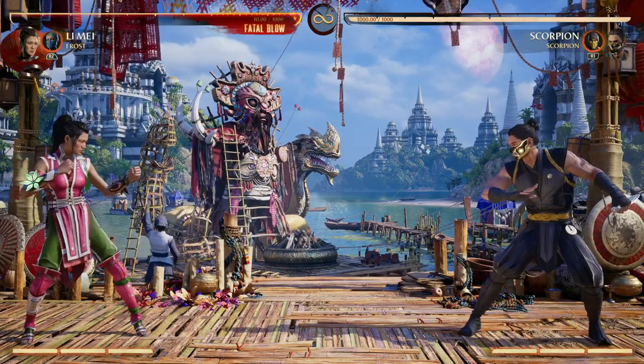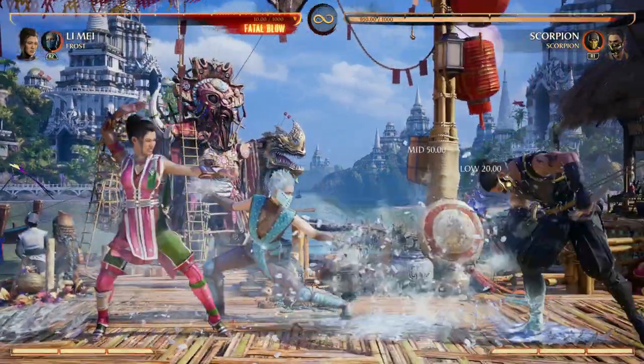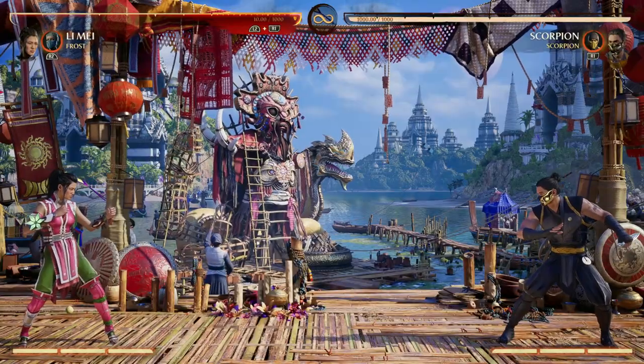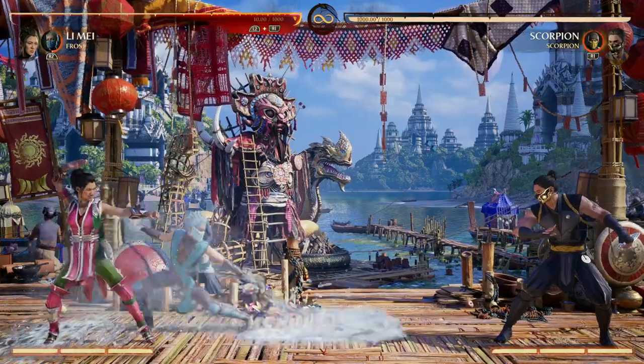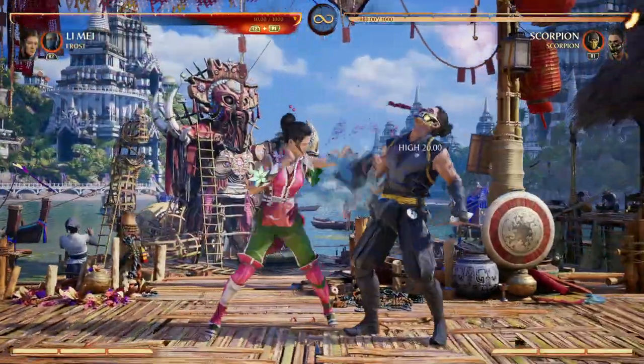The first option, in my opinion, is Frost or Sub-Zero because of the ability to freeze our opponents and then set up our lanterns and then go for the plays. A Frost freeze is a full screen low — set up our lantern and then just go for it. Of course, you can do it in combos.